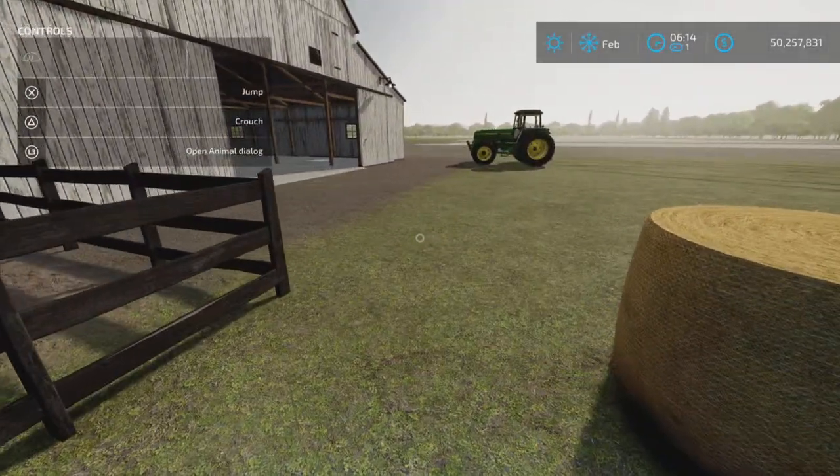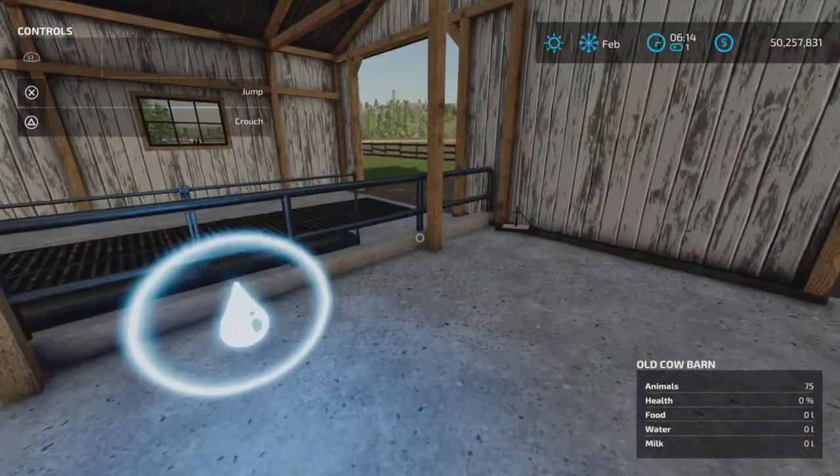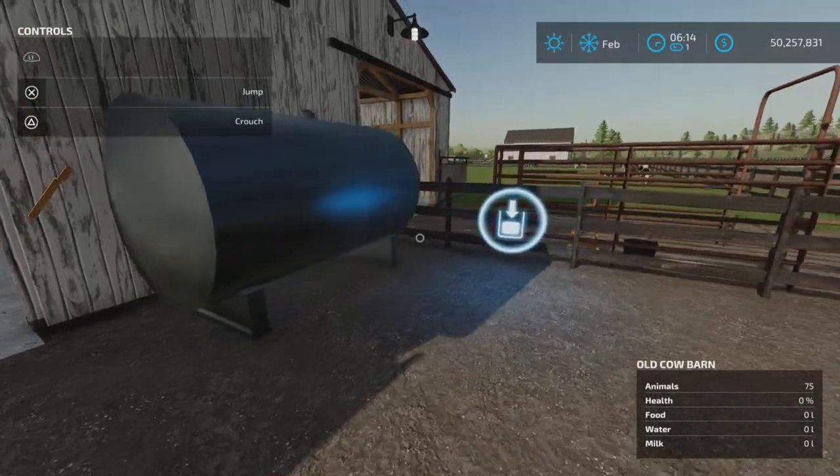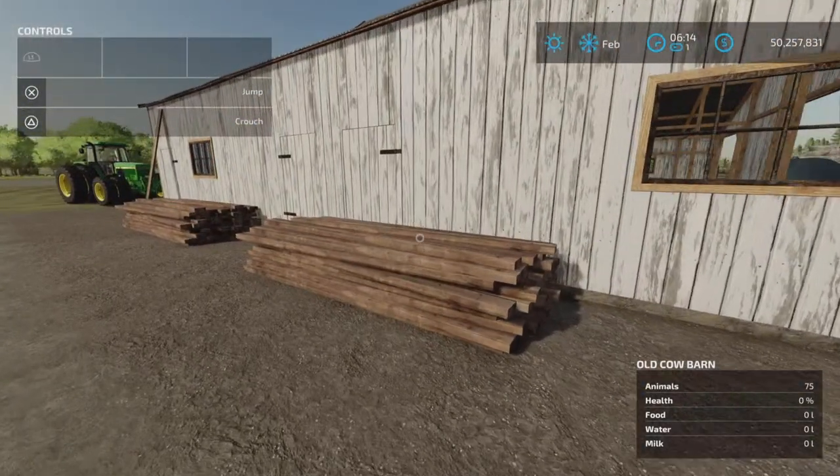We still have the animal dialogue here. Food and water go in over here. We have a milk output here, but we do not have anywhere for slurry and it doesn't show slurry as an output.